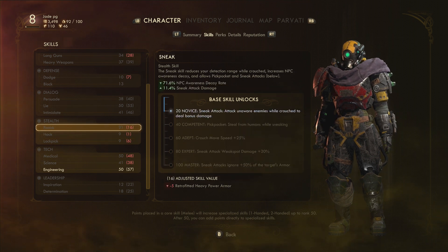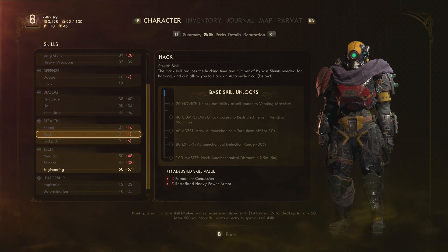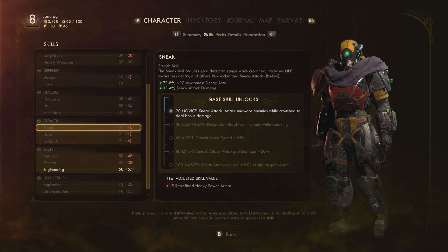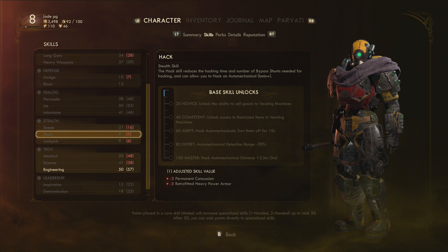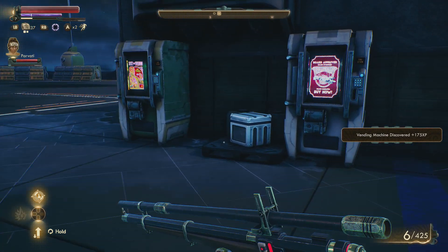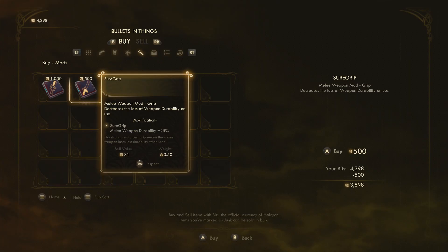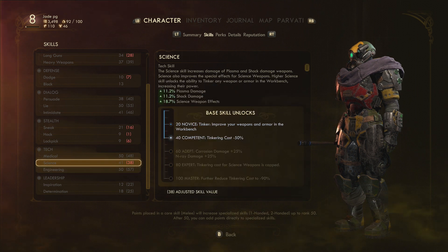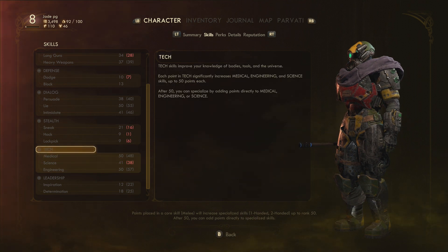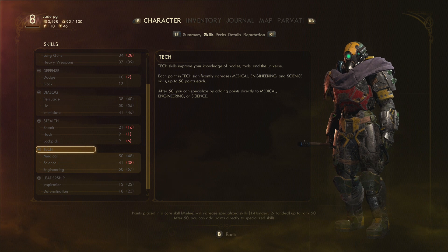Another one to seriously consider investing in is hack. By increasing your stealth overall, get it to level 50, and for hack it's only level 40 — you get the bonus of competent. This is going to unlock access to restricted items in the vending machines, and you'll see that a lot of those restricted items are much higher, better mods. After that it's the tech skills that you really want to be putting skill points in if you want to focus on mods and get the most out of them.